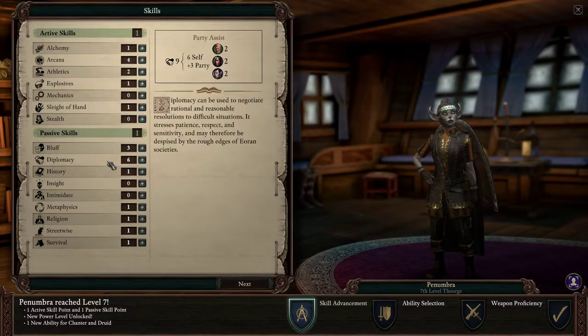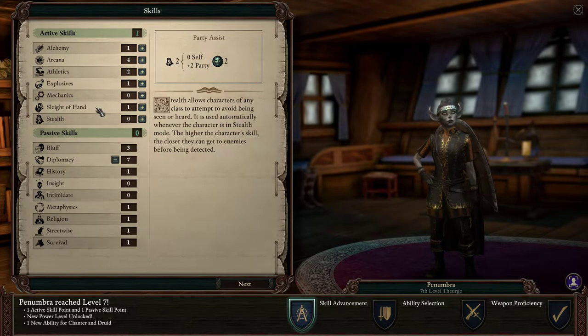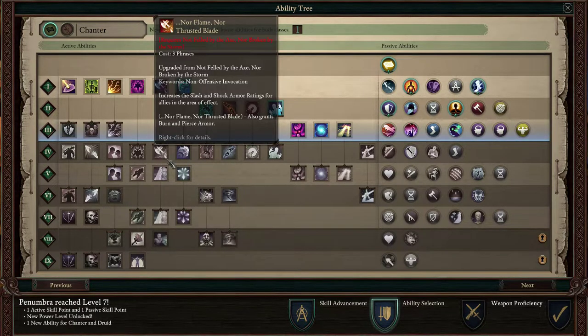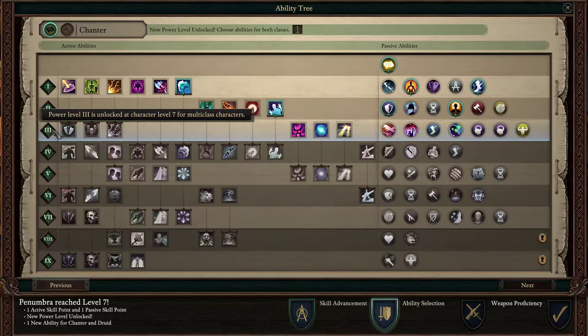Let's see — we have Diplomacy over here. I probably want to go that. Bluff is not really going up that well, so I kind of want Diplomacy more and I'll go with that. Up here we have some Arcana, and I'll go with that because I do want to be able to use spells. And then we have Abilities. We have unlocked this level — we are now level 7, which means... Oh, it's a New Power Level, choose Abilities for both classes.